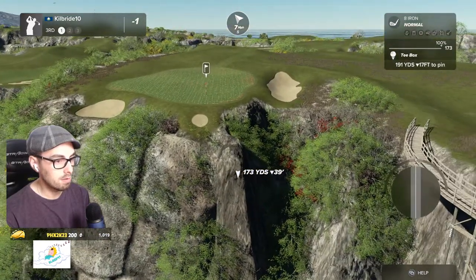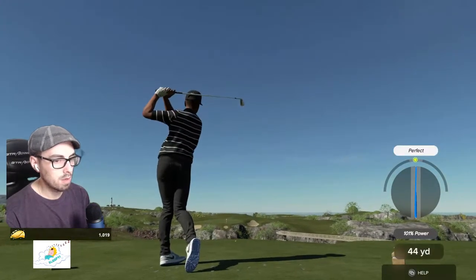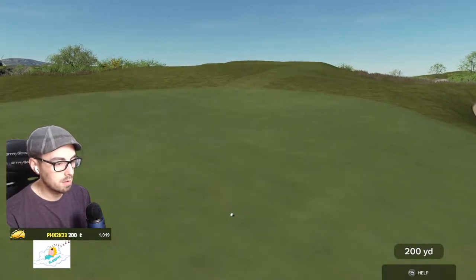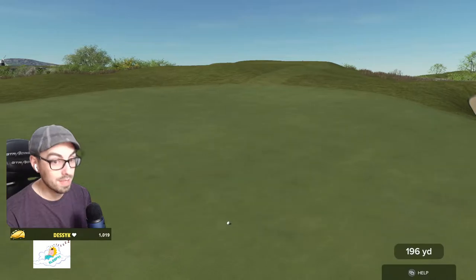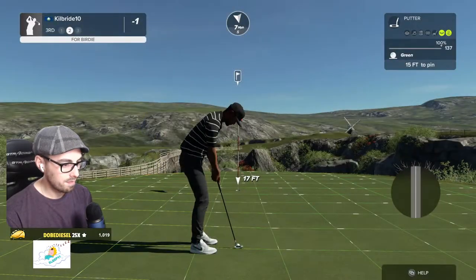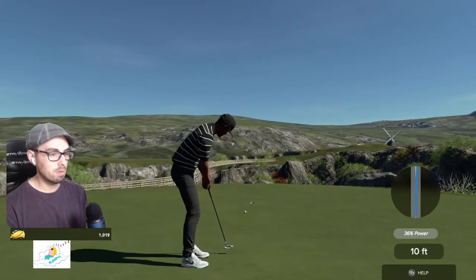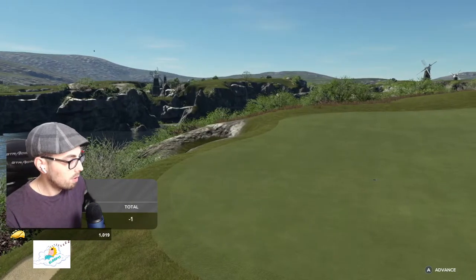Look at this next hole - you have to clear this huge gorge. I'm going to play for the longer shot. Beauty! Needed to hit that tempo. It's going to be long but there's a backstop. Yeah, there we go - looks like it's going to be a little left of the hole, but honestly anything on this green is a fantastic shot. 15 feet to go. One under par, two under through three.